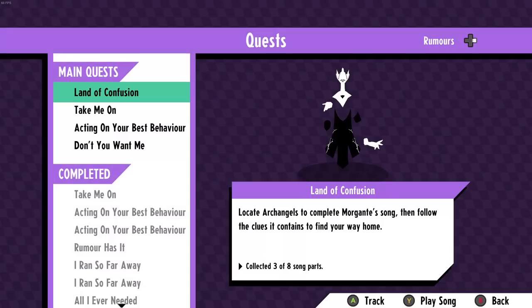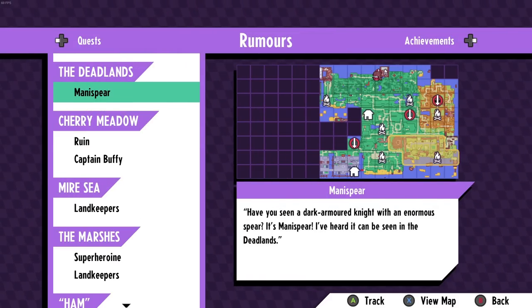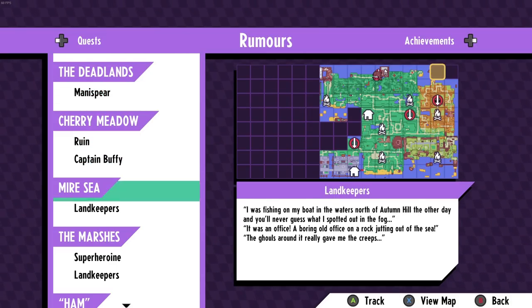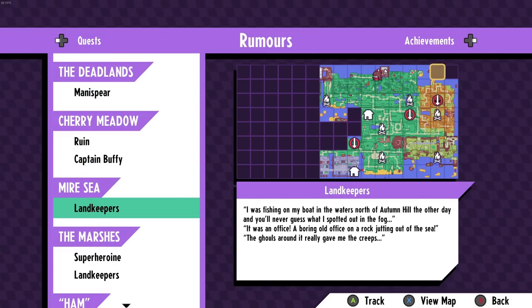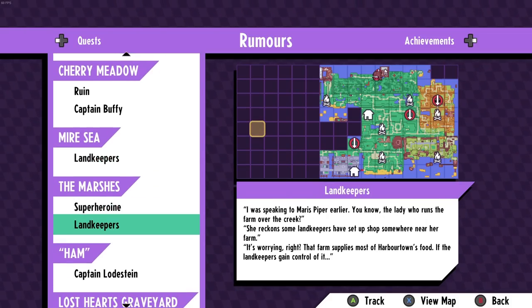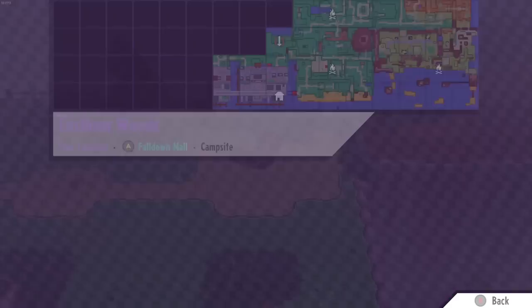If we look at the quest log, we've got this quest we're gonna try and start doing with Felix, which is kind of to the west side. We haven't done that yet. Got the ruin and then this bit with Captain Buffy. The land keepers — we need to get surf or swim to be able to go over there. We can't do that just yet because it's quite far away. Captain Lodestein and Cacklin are all the way down there as well.